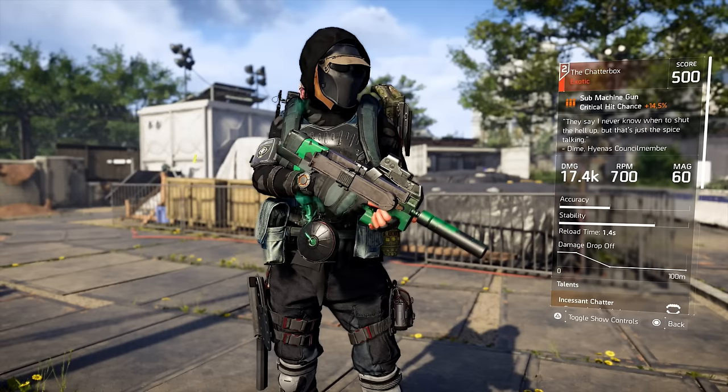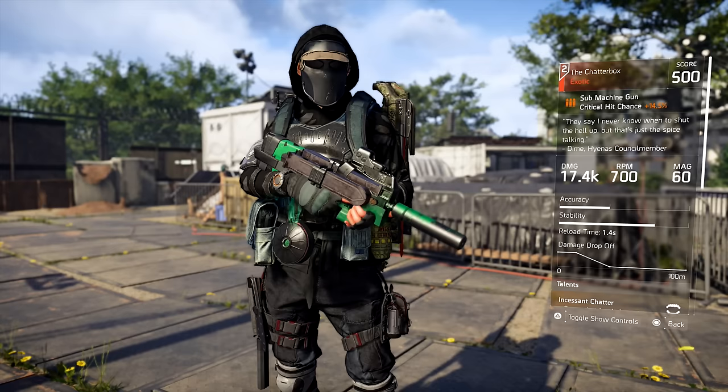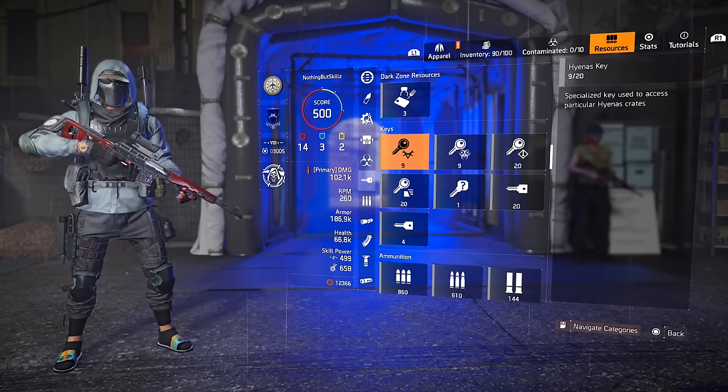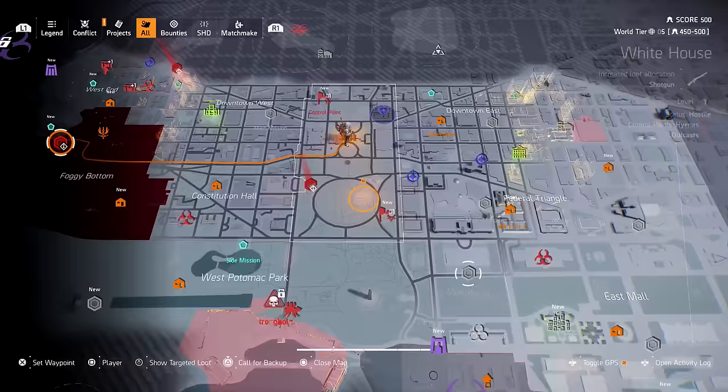The first exotic we're going to talk about is the Chatterbox. The Chatterbox is probably one of the most difficult ones to get because it takes a little bit of luck. To get the Chatterbox we're going to need three components plus the blueprint. To get the three components they're locked behind hyena boxes, and to open those hyena boxes you'll need hyena keys.